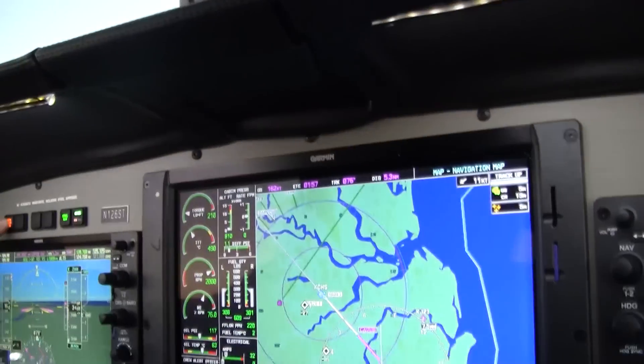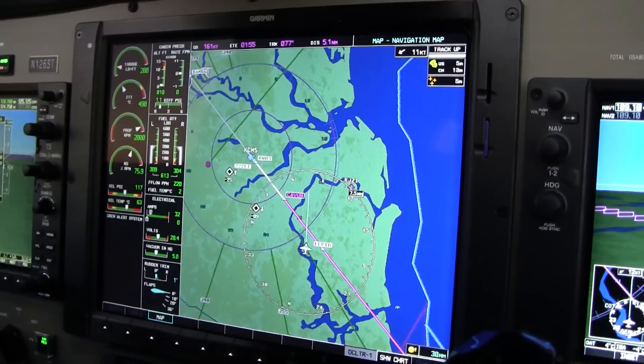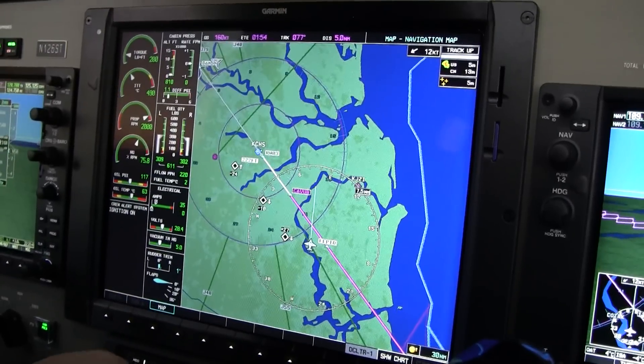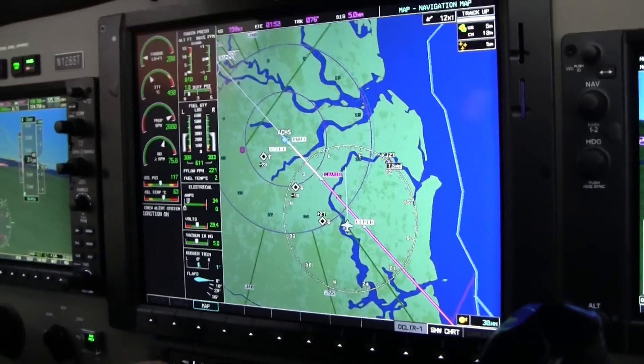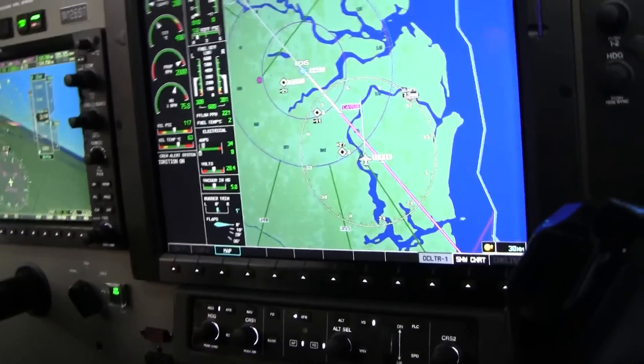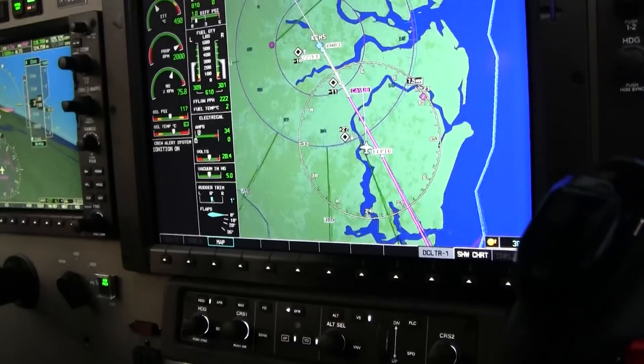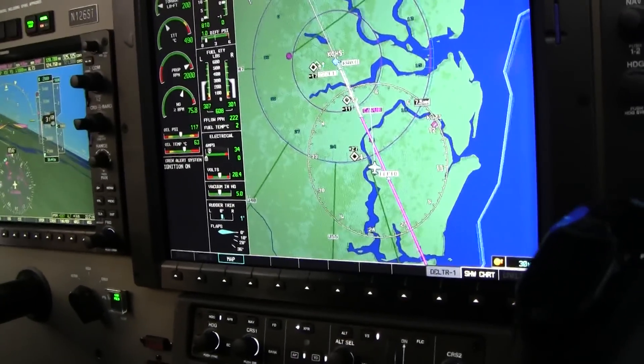We'll give that button a push over there. Number 6 here at Tango, turn left heading 0-3-0. Left 0-3-0, 1-2-6 here at Tango. Put the gear down. Brickyard 3191, we have the airport in sight. Airport in sight, Brickyard 3191. Not this far out. Brickyard 3191, cleared visual approach runway 3-3, I need you to make short approach.